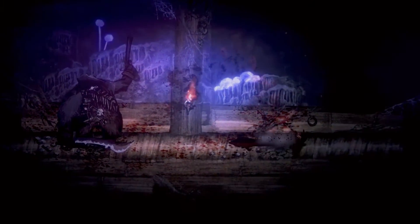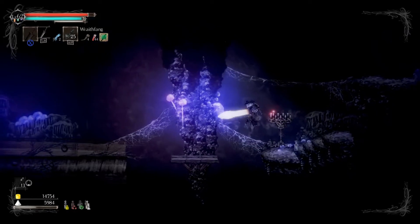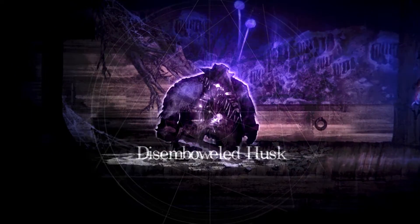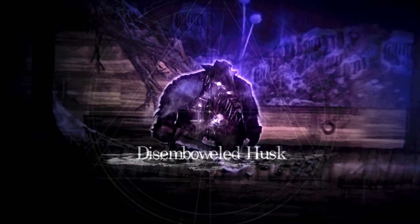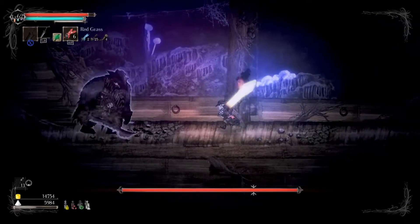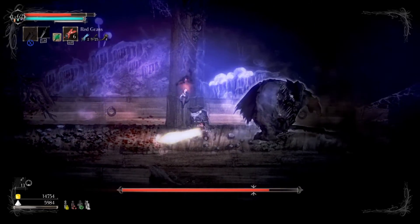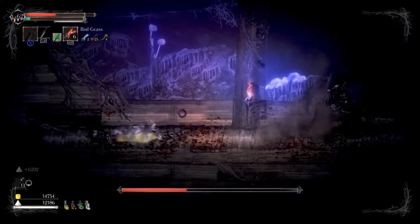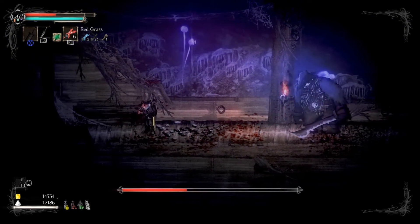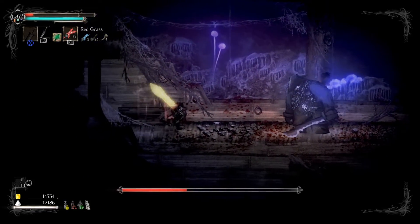what he mainly does is he shoots his gun up into the air and it rains down an aerial effect onto you. It's pretty hard to dodge because it has a pretty big wide range of effect. The second thing that he does is he shoots a shotgun-type blast at you, which has a pretty good range on it. So I would probably advise rolling or shielding, but the type of player that I am, I hardly ever roll and barely ever shield. And sometimes he may hit you with a sword, but I didn't really experience that too much.